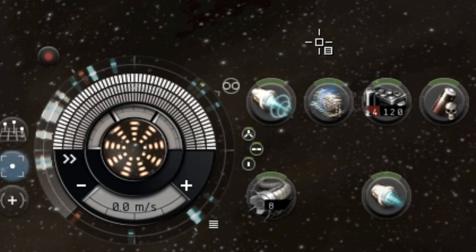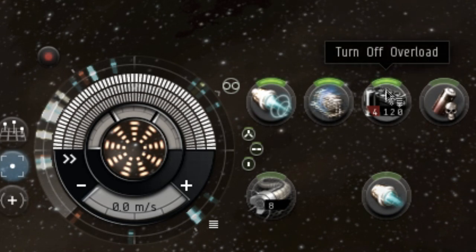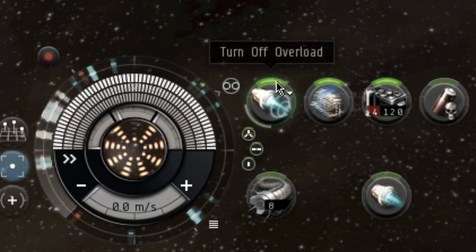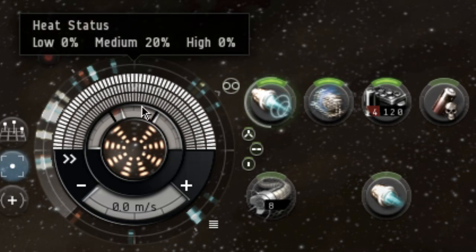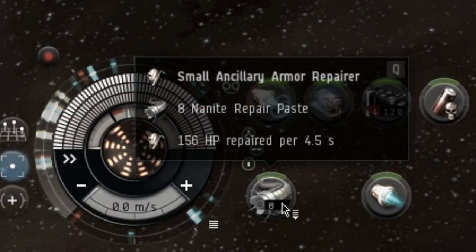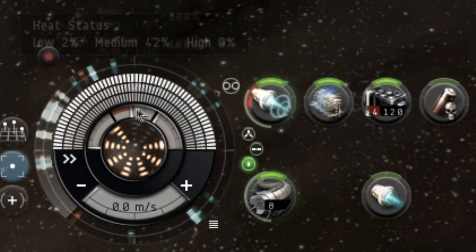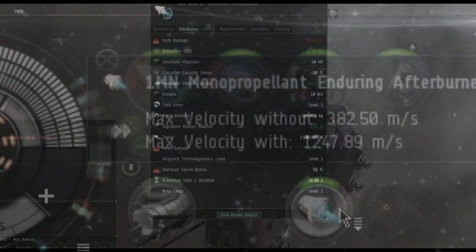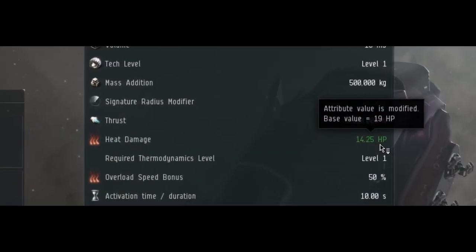You can overload a module by shift-clicking on it, using a hotkey you have set to overload that module, or by clicking on the small green wedge on the top of the module next to the heads-up display. While a module is being overheated, it will generate heat on the rack it is located on — either high, mid or low — depending on if it's a high, mid or low-slot module. The higher the rack heat, the higher percentage chance that a module will be damaged at the end of the overloaded module's cycle. When a module's cycle ends, and if the chance to damage a module does proc, it will do a set amount of damage to that module based on the heat damage attribute found on the item.